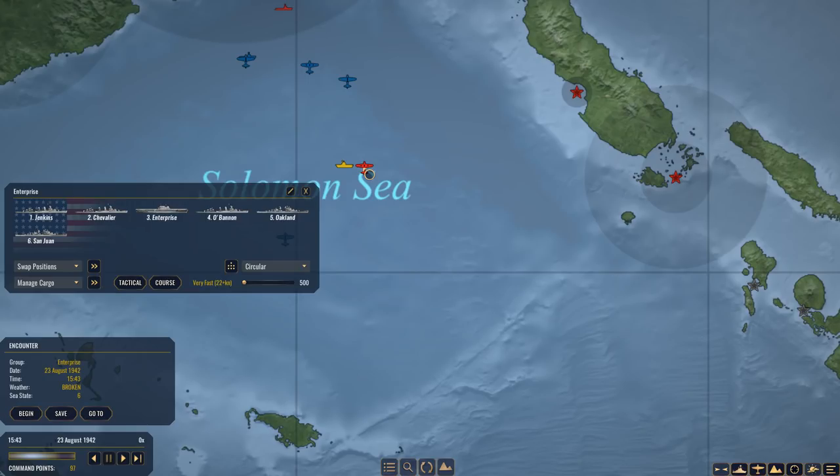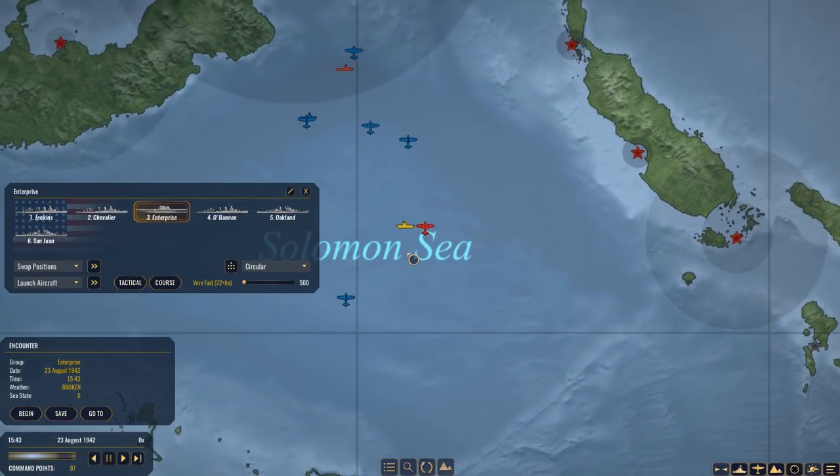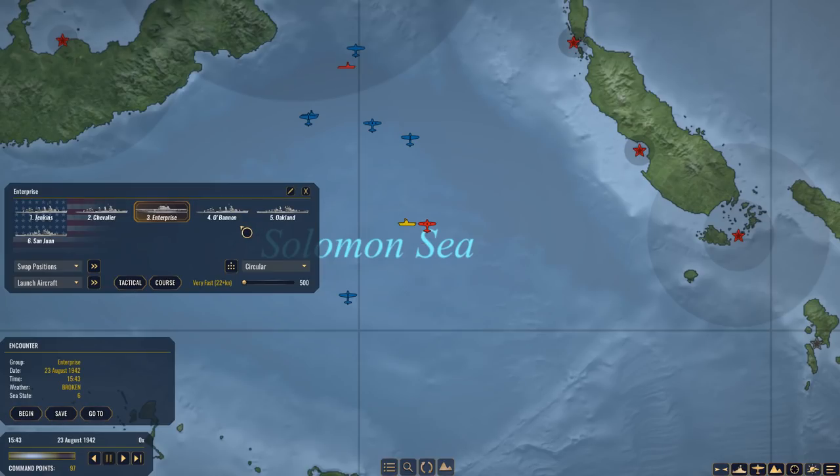It might not. It might be that there's an aircraft carrier somewhere over here in the Solomon Sea. I'm not sure if the Enterprise is capable of launching aircraft right now — 0.1 hour, so I'm off by about 6 minutes. That's how long I need to be able to launch planes.